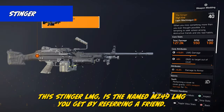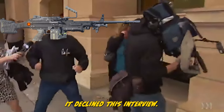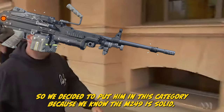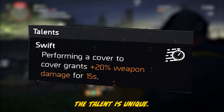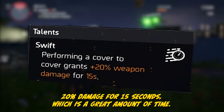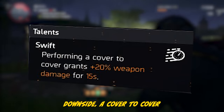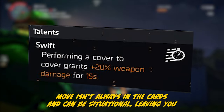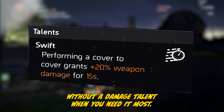The Stinger LMG is the named M249 LMG you get by referring a friend. We put it in this category because we know the M249 is solid. The talent is unique — it's called Swift: a simple cover-to-cover move gets you an easy 20% damage for 15 seconds, which is a great amount of time. Downside: a cover-to-cover move isn't always in the cards and can be situational, leaving you without a damage talent when you need it most.